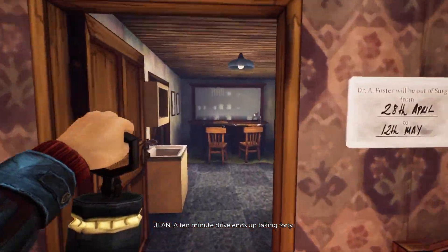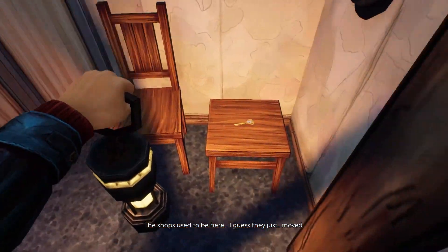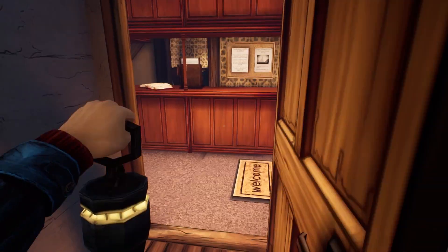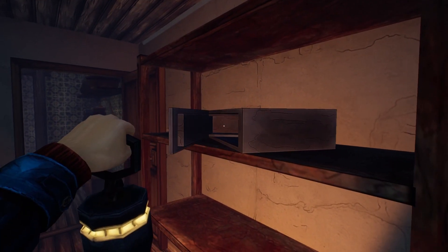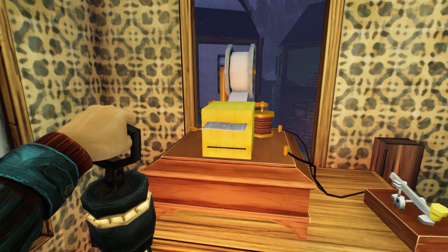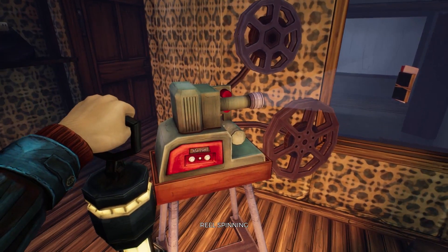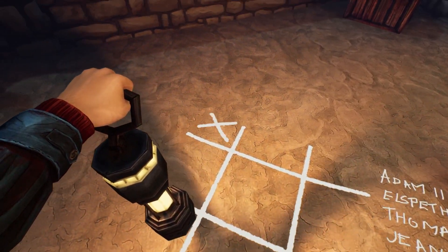Once in the cinema, head straight upstairs. Instead of finding a film reel, you find Morse code paper. Put it into a little Morse code machine, have it read out the Morse code, decode it, find out it's the emergency assembly point, type that in, and that projector is built. On to the next projector, outside the school — there's noughts and crosses drawn on the floor. The answer comes from the pub sign nearby which also has noughts and crosses on it.